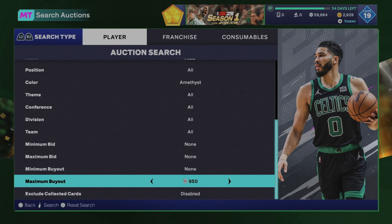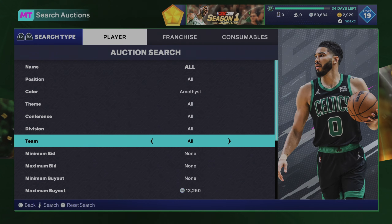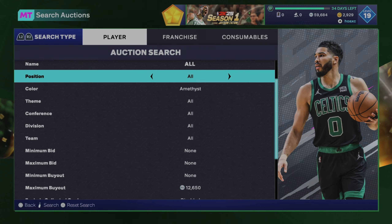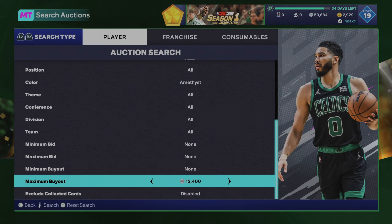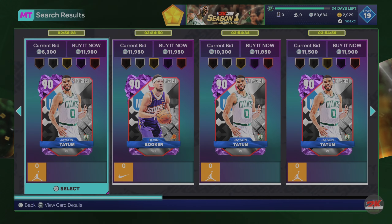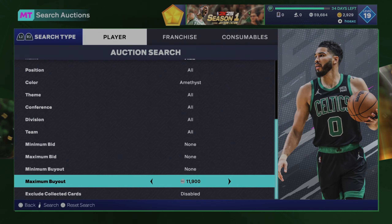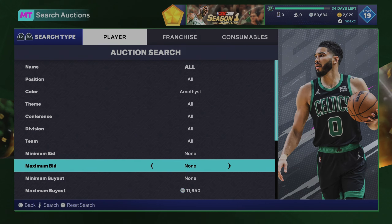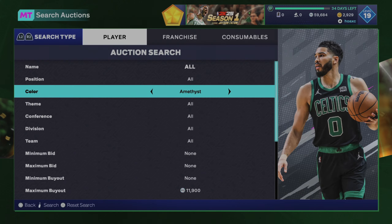The first snipe filter I'm going to show you is the amethyst lowest price filter. Last time I checked it was going around 12,000, so let's keep lowering it. There we go — the lowest right now on the market on PlayStation is 11,500.